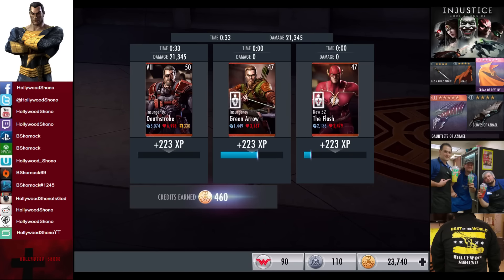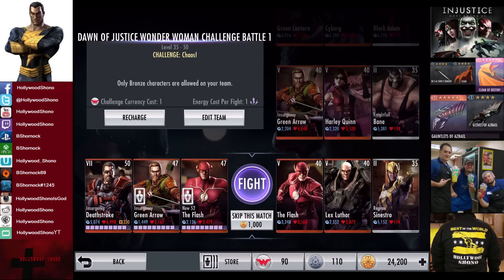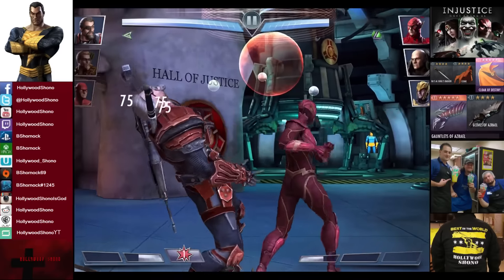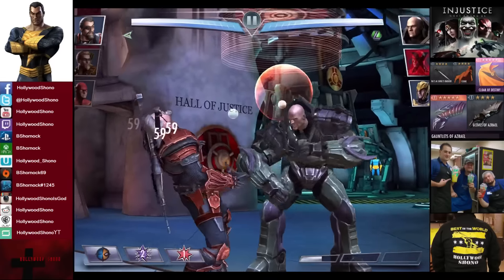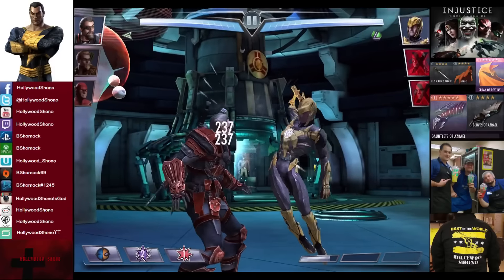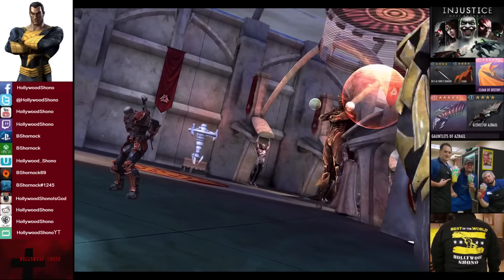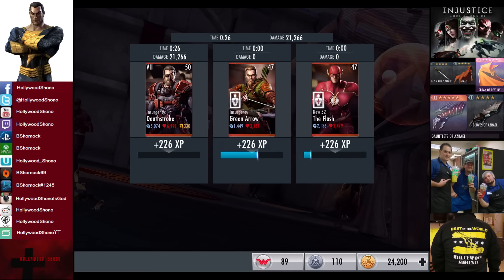Starting with one bar of power is pretty strong with Deathstroke, especially when we need to get rid of a silver card. 13,213 damage for the victory in the first fight — 223 XP, 460 credits. In the second matchup we have Challenge Chaos going up against the Flash, Lex Luthor, and Regime Sinestro. Skip the match is 1,000 credits, 15% attack for the opponent. I'm just going to try to slash out the Flash. Lex Luthor comes in; we're at three bars now — we don't want to use it on Lex Luthor. That pretty much wipes him out. Sinestro should be eliminated. 226 XP, 1,500 credits.